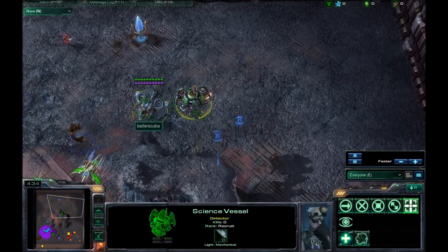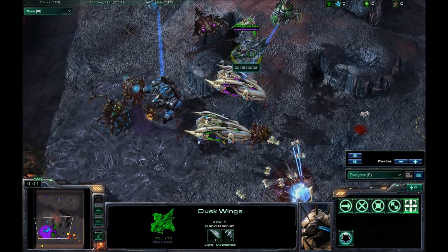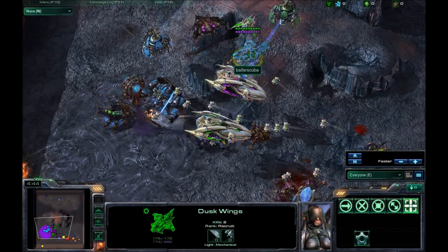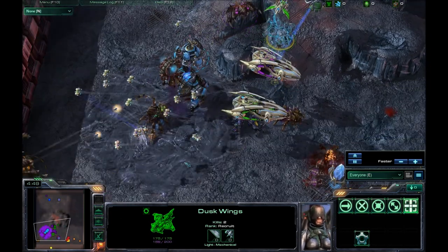So I'm bringing in a science vessel, a duskwing, and a regular phoenix. The duskwing is actually gonna do a lot of work for me, if I remember right, especially with that cloak. The cloak does last forever.